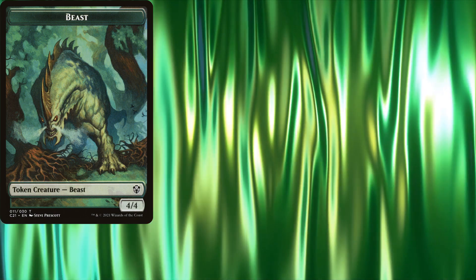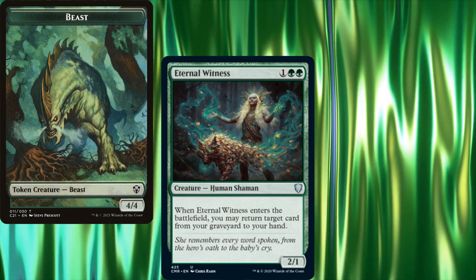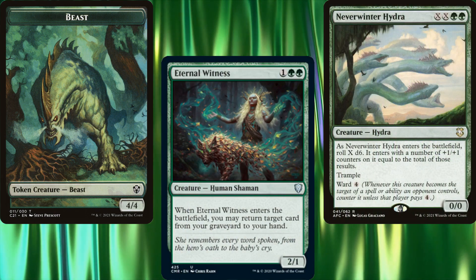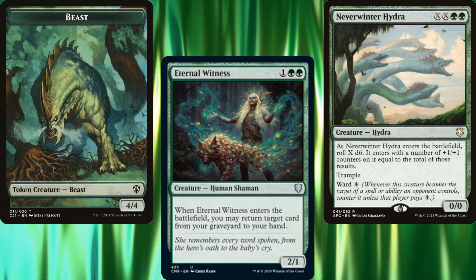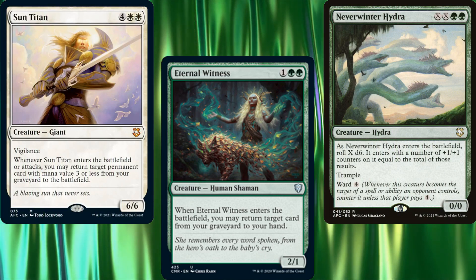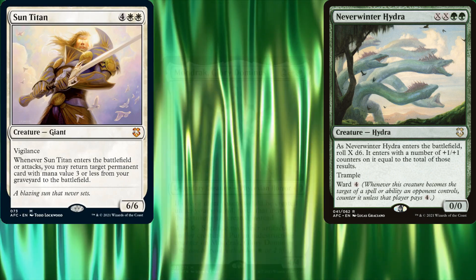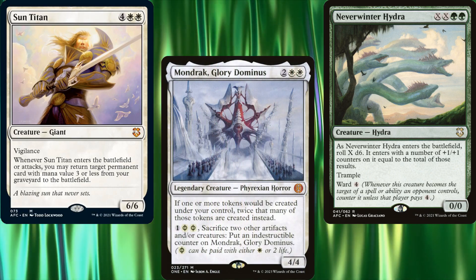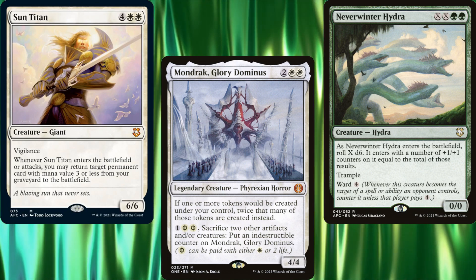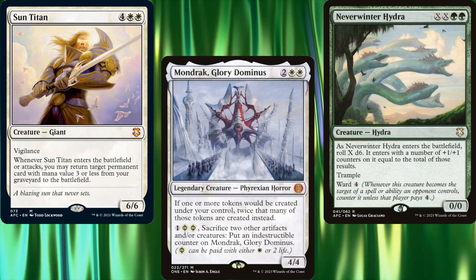We could go with a token-themed deck — maybe some reanimation effects or cards like Eternal Witness so we can recast our Hydras over and over. A lot of Hydras are 0/0 creatures with low mana value except when being cast, so we could just bring the Hydras back with Sun Titan, let them die, and create two 3/3 Phyrexian Hydra tokens.